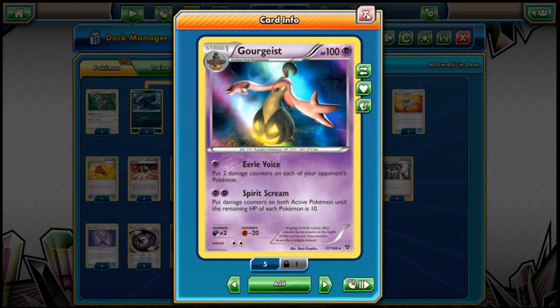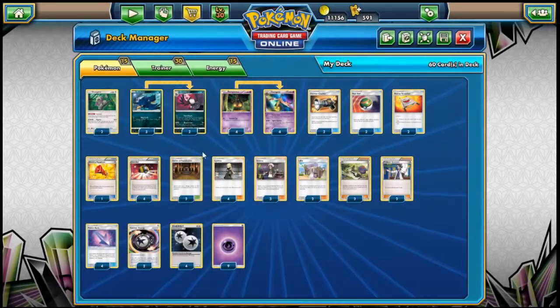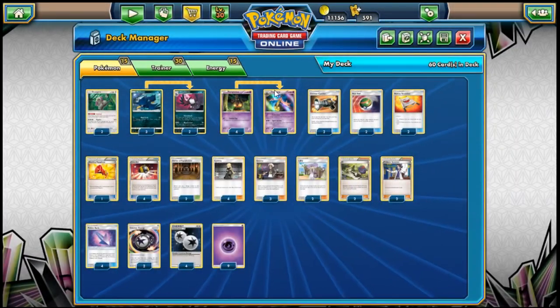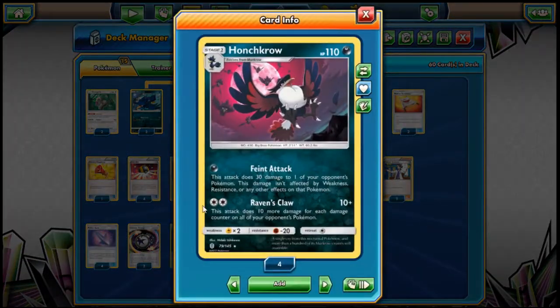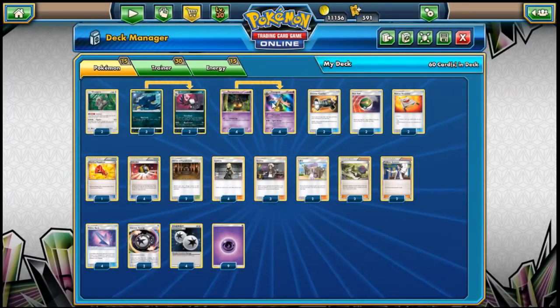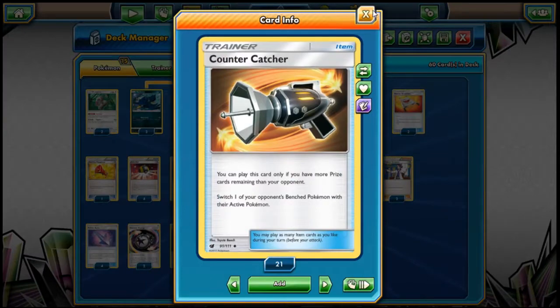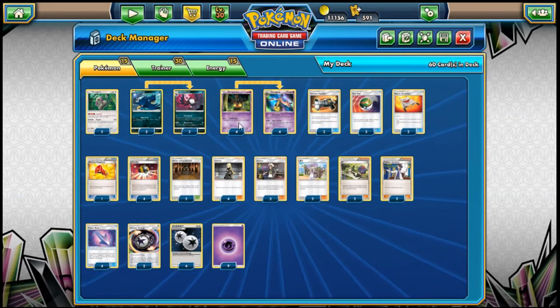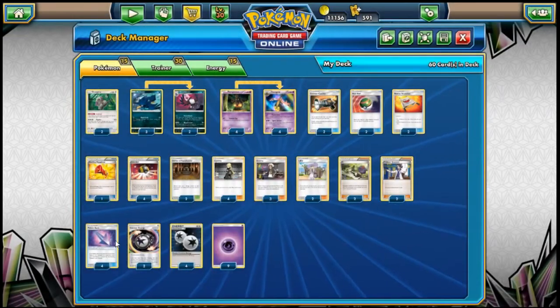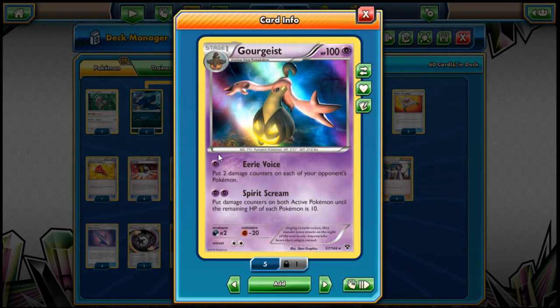I used this previously with Spinarak and some other stuff, so this combo has been there before. Adding Poison Barb and Shrine of Punishment is new. But there's a second focal point in this deck as well — putting it with Honkrow's Raven's Claw attack, which does 10 damage for each damage counter on all of your opponent's Pokemon. You can get that with Gourgeist's Spirit Scream if your opponent retreated, or if you use a Guzma or Counter Catcher. And Gourgeist's first attack, Eerie Voice, puts two damage counters on each of your opponent's Pokemon.